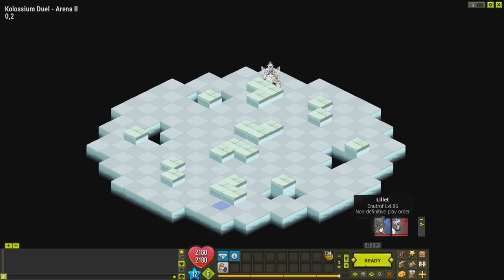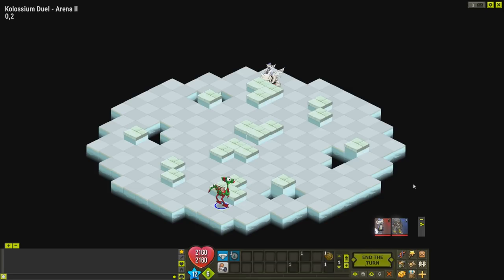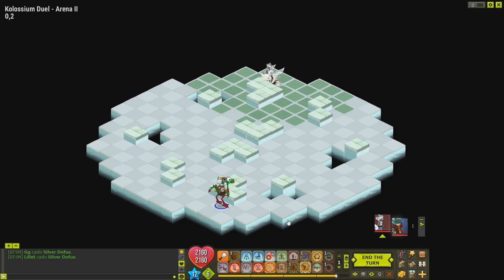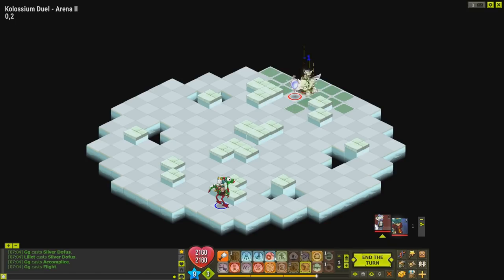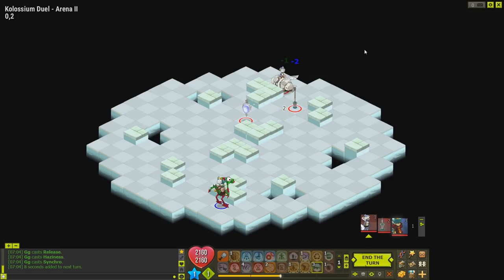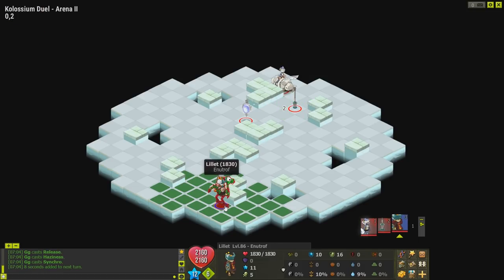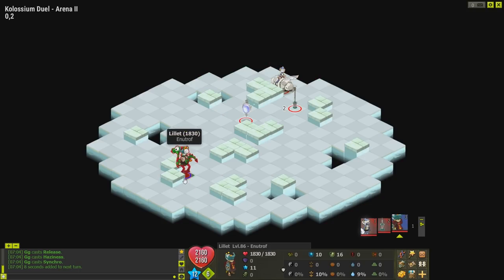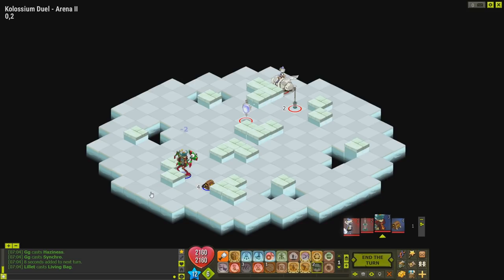Alright guys, we found a fight against a level 86 Enutrof. They're probably going to be agility? No, maybe strength. So let's get the dial out — Flight on me, Flight on the dial, cast Release, cast this, put the needle there, and we'll go here. Let's see what they do. They have 9% water res; I have 3% water res — maybe they're chance. I think that's a strength mount though.